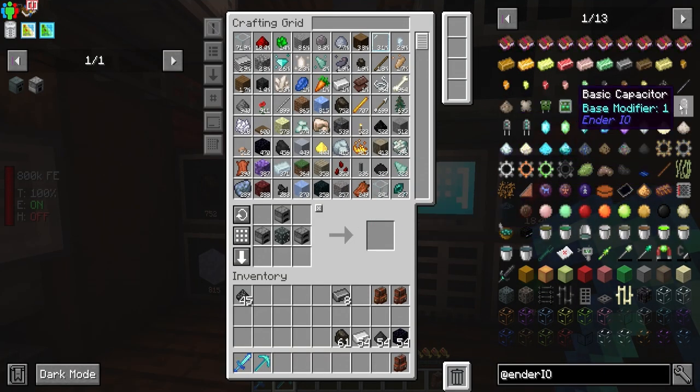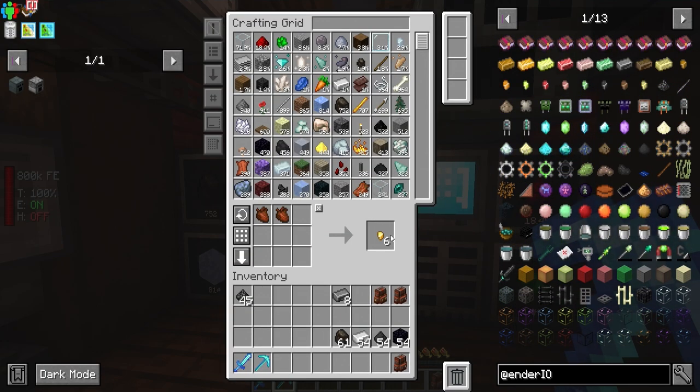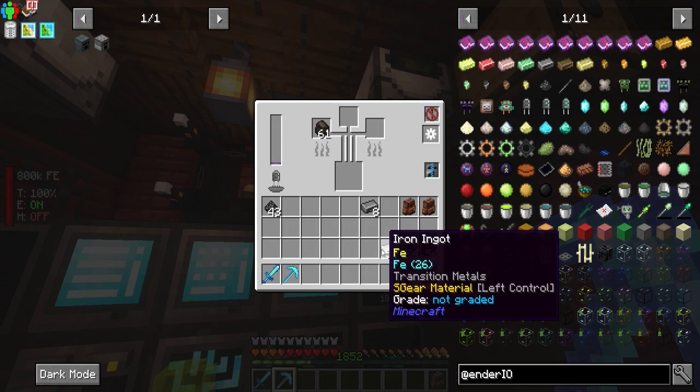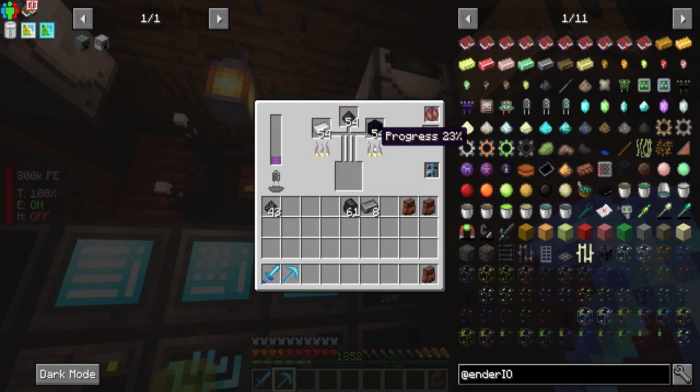Now we need a capacitor. We should be able to make one - make one with those. Boom, capacitor. Basic modifier - should be getting power. Delicious.